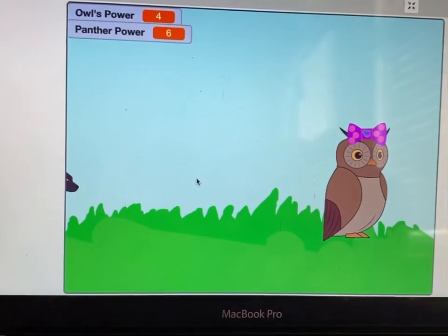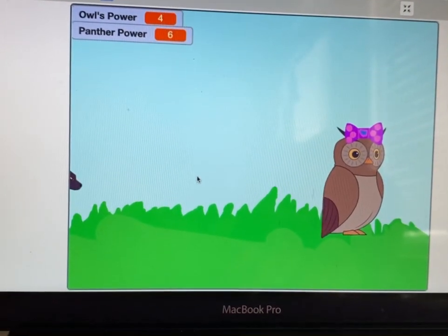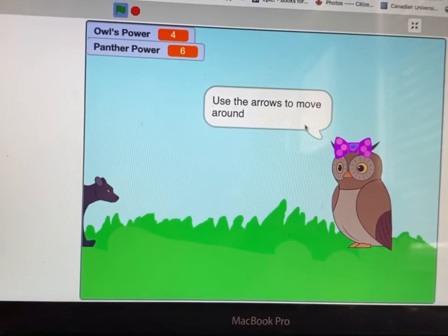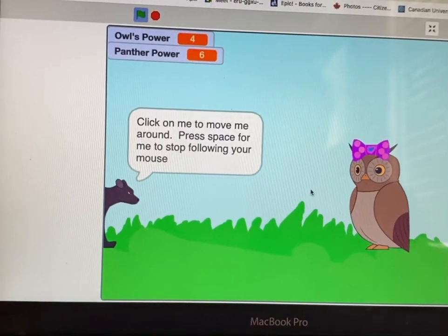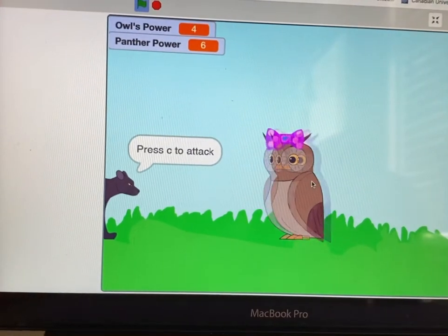For the panther, press C to attack. When you're attacking, make sure the owl is either on the panther or the panther is either on the owl. See, it stays right here like I told you. Let's play — see, the arrow keys work.